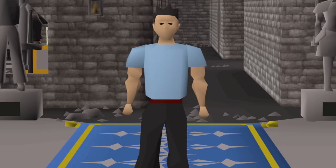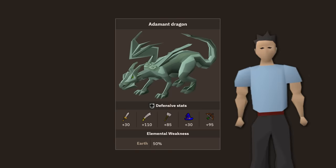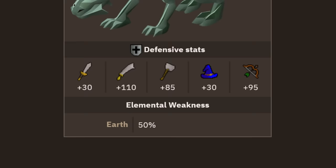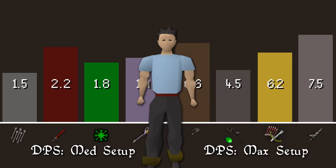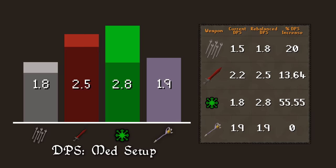Now that we've gotten through all that information, it's time for some examples. Adamant dragons will have a 50% vulnerability to earth spells, but fear not — this won't necessarily deter you from using the dragon hunter lance for your quick slayer task. On top of this, their weakness to stab will be slightly exaggerated, reduced by 10, and their current 95 range defense bonus will be reduced only for heavy range defense. I've created a couple of graphs to help visualize these changes. In our mid-game setup, dragon sword and broad bolts experience a 10 to 20% DPS increase, with dragon sword gaining a significant edge over the warp staff. Earthblast receives a 55% DPS increase, making it the best option out of these four mid-game setups.